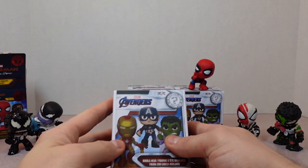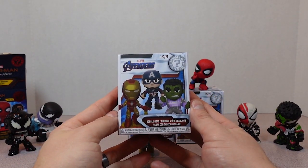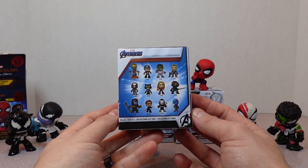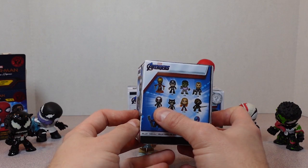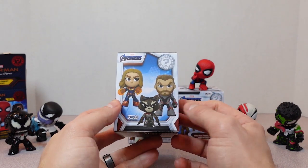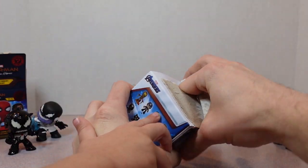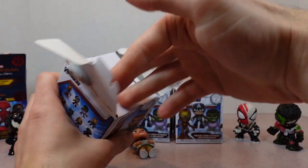Now we have the Marvel Avengers Mystery Minis bobblehead figures. Let's take a look at who's on the back. We have Iron Man, Captain America, Hulk, and lots of other guys — there's Rocket. Who do we want? Hulk! Let's try to get a Hulk. I want to get Iron Man because he's a really cool guy.